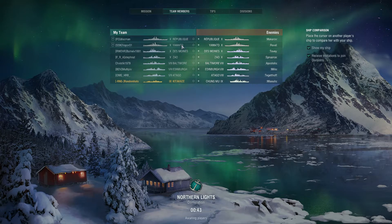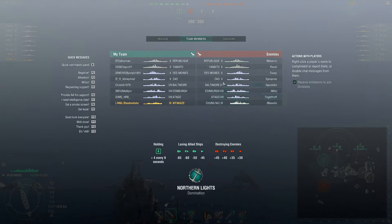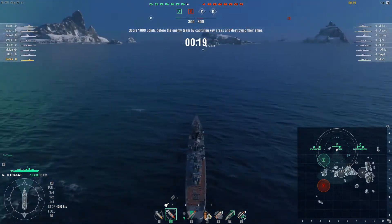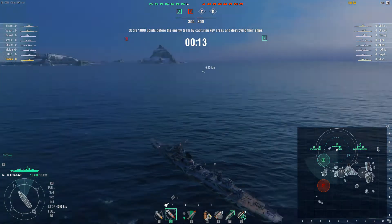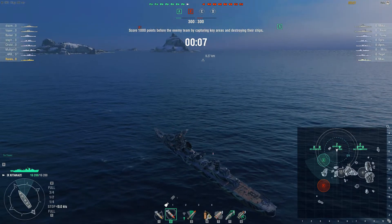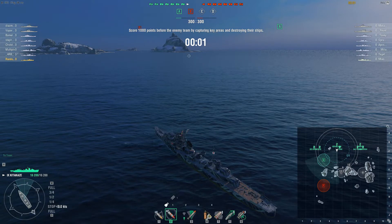Right — a République, a Yamato, a Des Moines, a Zao, a Baltimore, an Edinburgh, a Targo, and a Kitakaze on our team. The enemy team has got a Chung Mu — interesting. And they've also got a Kitakaze. I wonder why? Let me know in the comments, because I thought it was meant to be a mirror. Unless you had a carrier — if you had a carrier it would add an extra battleship. I'd be interested if anybody does know.